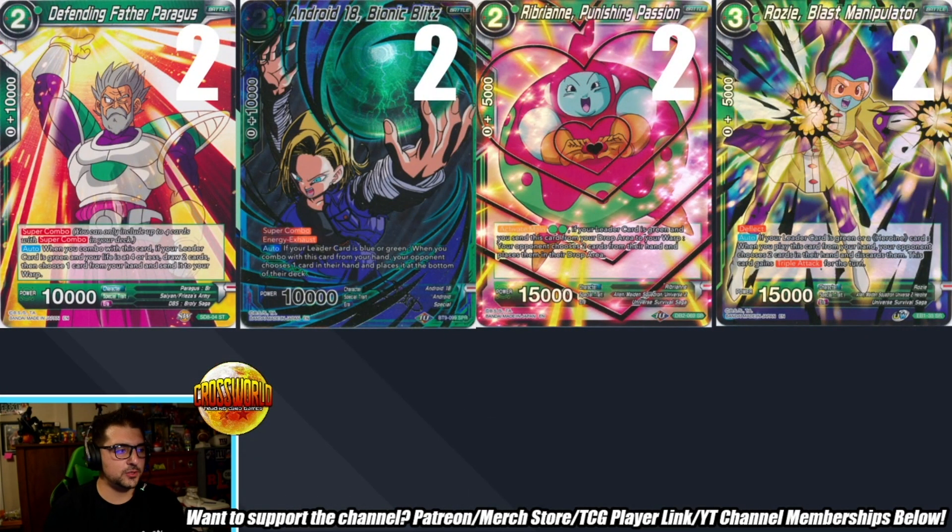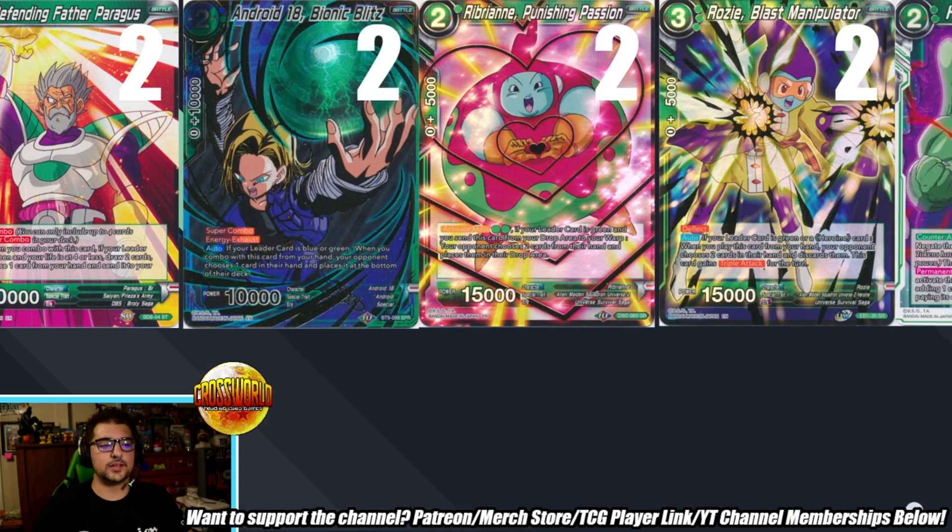For super combos you have two Bionic Blitz, two Paragus, two Rebrands, and two Rosies — a pretty good split that also gives more blue-greens to charge turn one. With Deborah popular in side decks, was two-and-two of Rebrand and Rosie really worth it? The hand destruction part — I don't have to worry about Deborah because it's my plan B. They'll have to defend all my attacks, and Deborah is okay but it's not the greatest thing against me. Hand destruction is not my prime goal honestly.